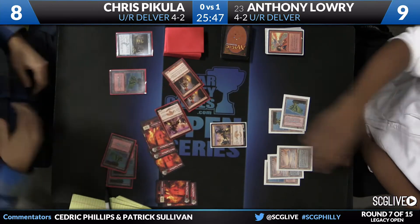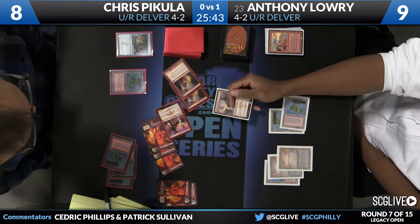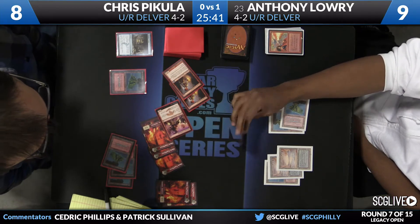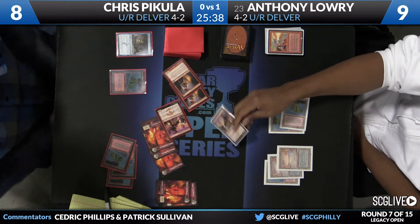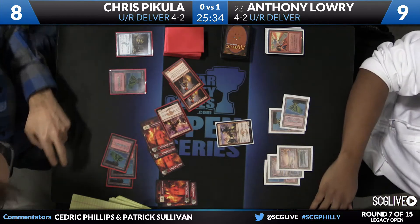Eight to nine as far as life totals are concerned. Chris is going to turn his creature sideways. Keep in mind, that is a 2/3 Monastery Swiftspear there for Lowry, as he did play a copy of Pyroblast. Some damage will come across here.